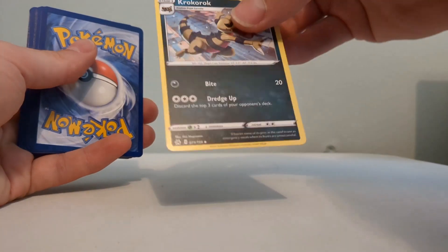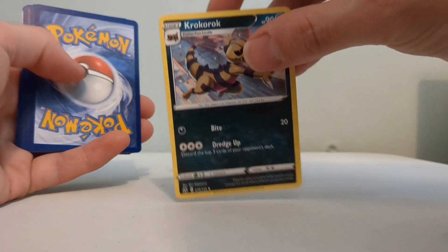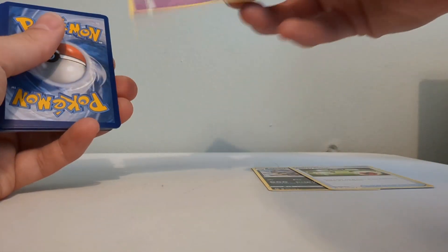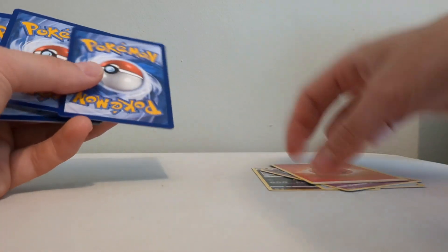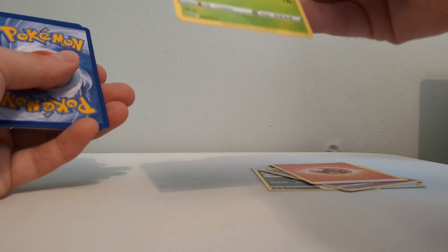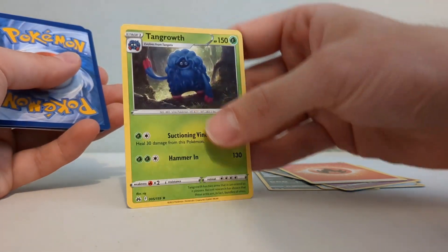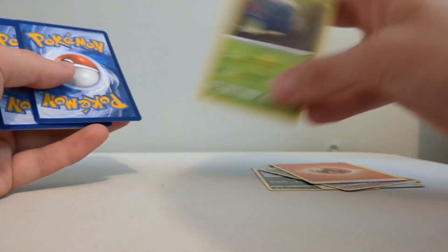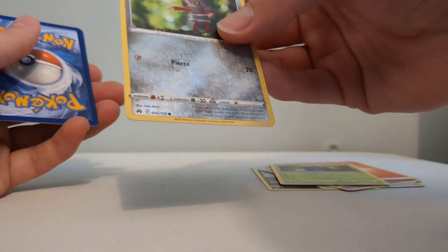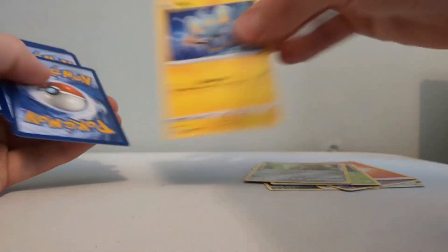Hold on - I think I may have accidentally done it backwards. I need to slide in the code right. That's the energy because your rare normally comes with your energy. Here's our rare - I love that drawing, the evolved form of Tangela. That is really cool, that is a really good rare.